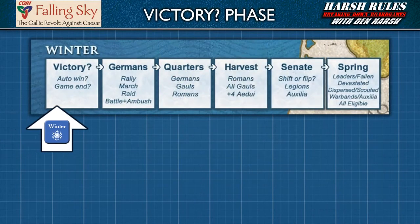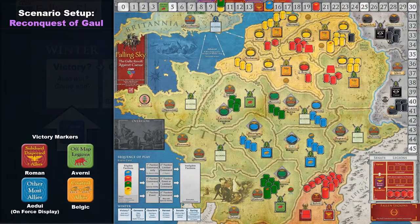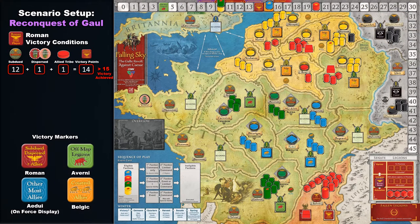The first part of winter is the victory phase. In this phase, if any faction has met its victory condition, the game ends. If you're playing through the last year of the game and this is the final winter, then the faction with the highest victory margin wins the game. The Roman player's victory condition is to subjugate the Gallic tribes. If the Roman player can subdue more than 15 of the 30 tribes on the game board and hold that status until winter, then they win the game.